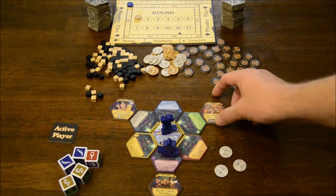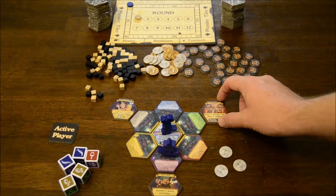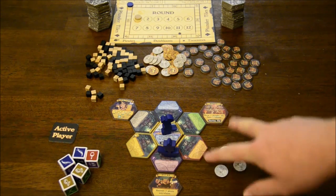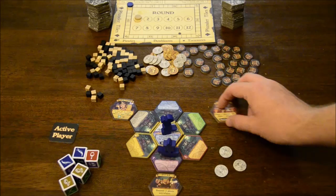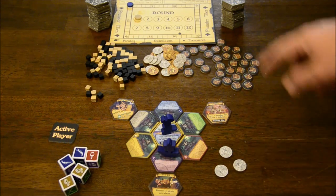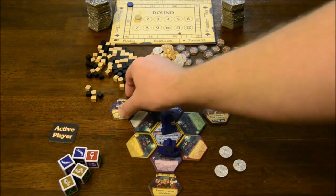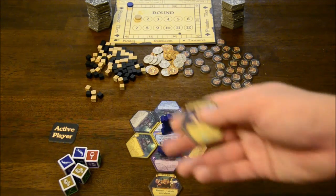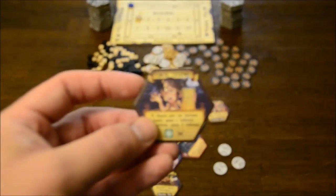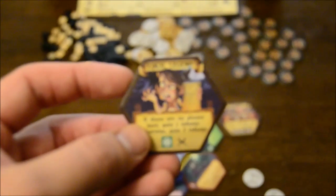Every player is going to have a dive bar tile and a barkeep tile that they start off with in those exact positions — they're marked as starting tiles and have a different back than the rest of the plunder tiles, which is what the other stacks of tiles are called. Every player also has a random plunder tile they put out to start.